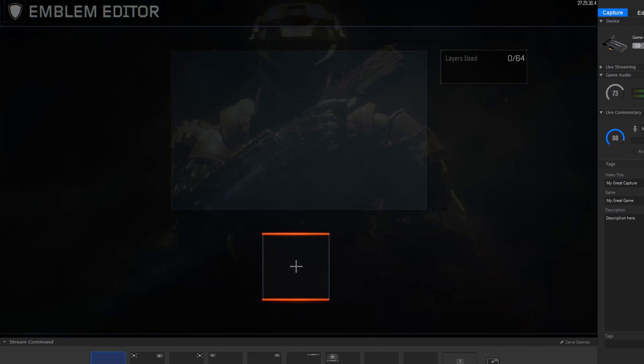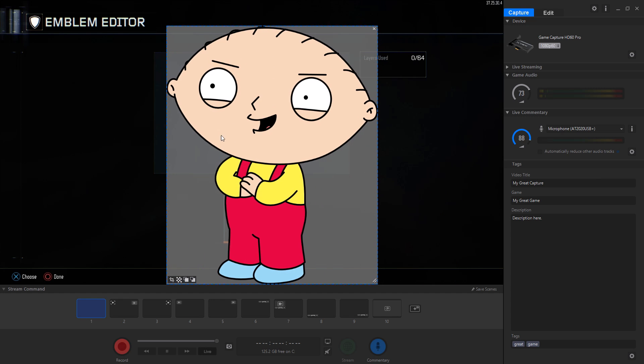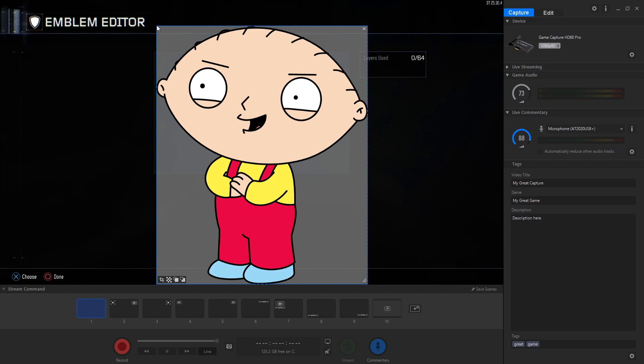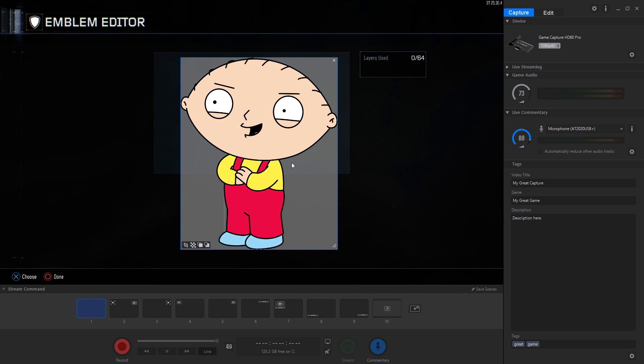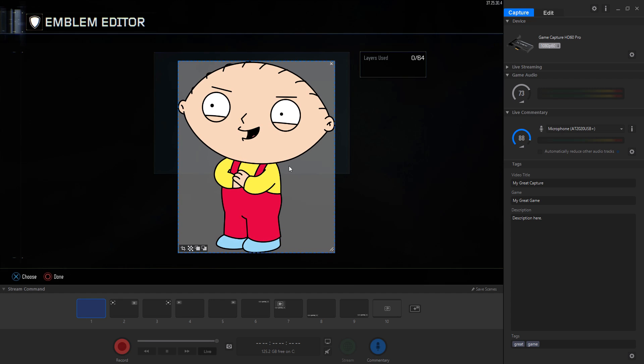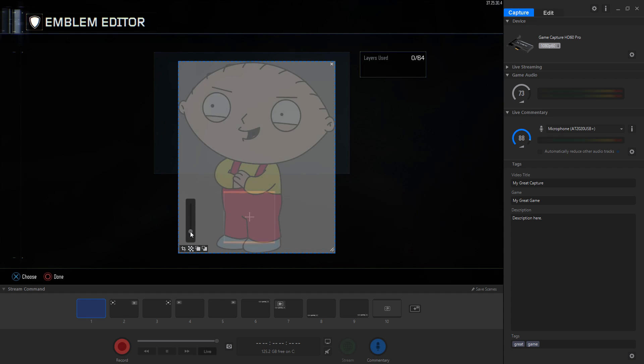The advantage with this is you can load into the Black Ops 3 emblem editor, import an image, and then you can scale it — like I'm doing here with a picture of Stewie. You can then set the transparency so it's just transparent enough so you can see through it, and then you're going to use that as a guide and basically try to align shapes underneath it until you get the perfect emblem.